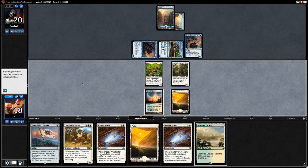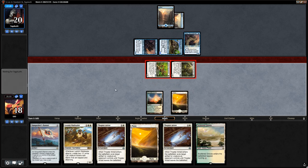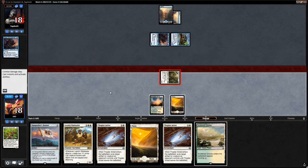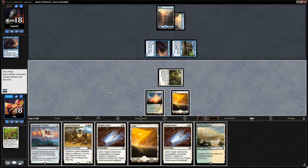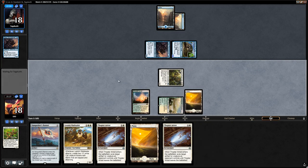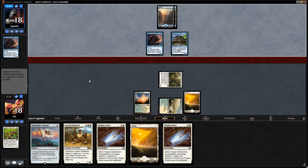We attack for 2 and could even trade for the Vanguard. The opponent takes the trade — we're okay with it because our late game looks powerful. Even though the Vanguard might be better than the Stormtamer. Now if the opponent goes Curious Obsession on the Stormtamer we can Thopter Arrest it cleanly since they can't protect it with a second Stormtamer.